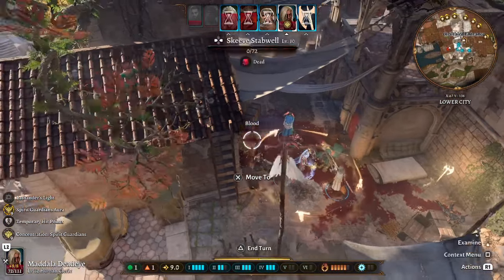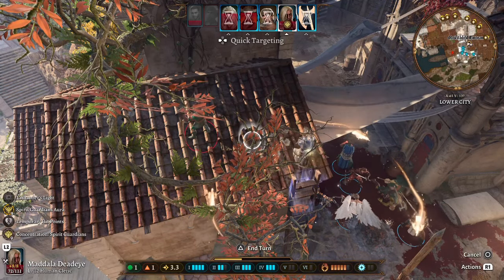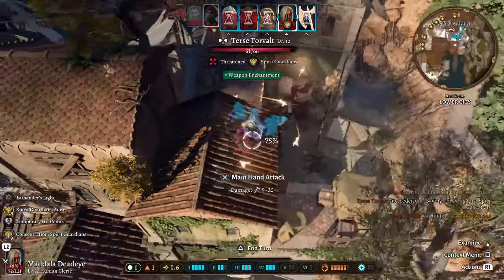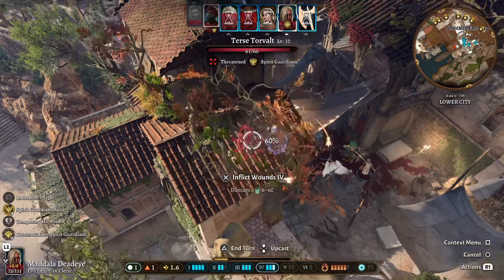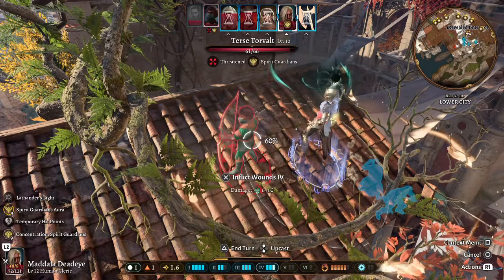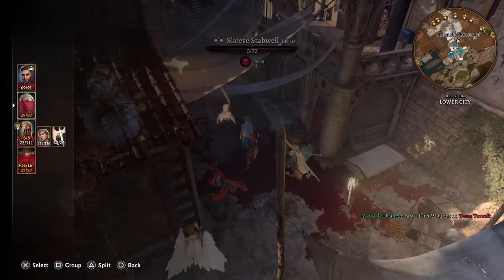This is what makes the War Cleric so powerful with this equipment build. Once we've cleared the center we can move forward — Spirit Guardians deals free damage just for being next to enemies. We then come in with Inflict Wounds, cast at level 4 since that's the highest available slot, and land a massive hit.